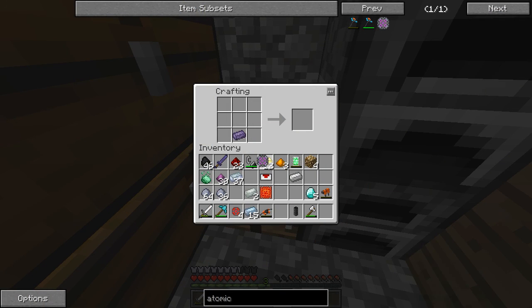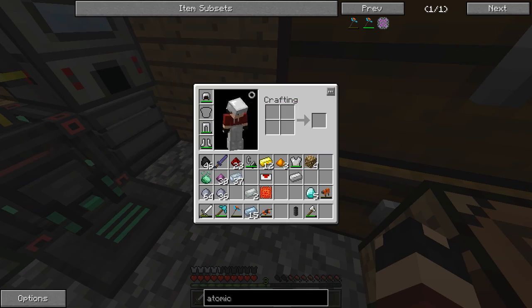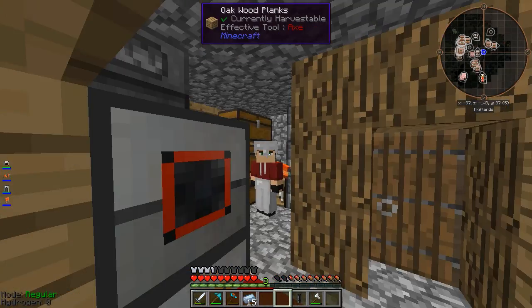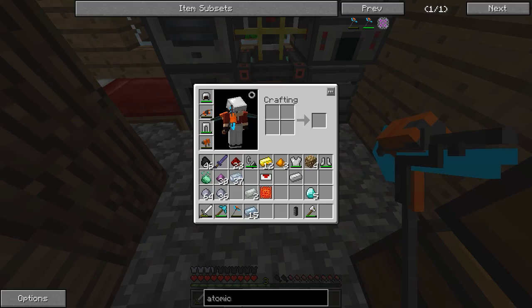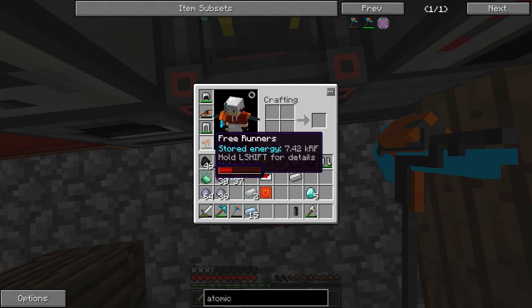Alright, here we go. Refined obsidian, the atomic alloy, the energy tablets, and four enriched alloys — that gets us our atomic disassembler. Let's take off our chestplate, put on the jetpack, take off our iron boots, put on the free runners. We're looking pretty good. The atomic disassembler looks awesome. Now let's step on the charge pad and let everything charge up.